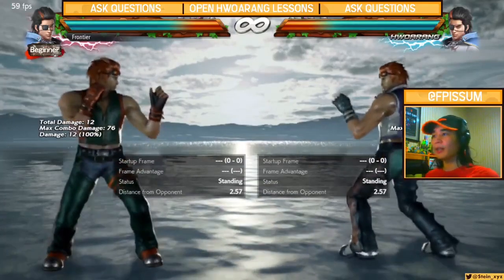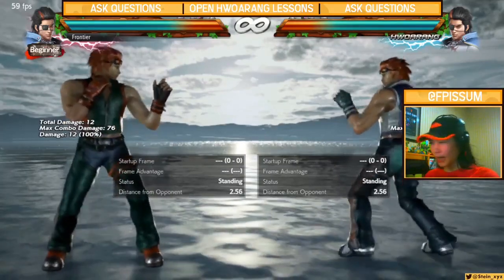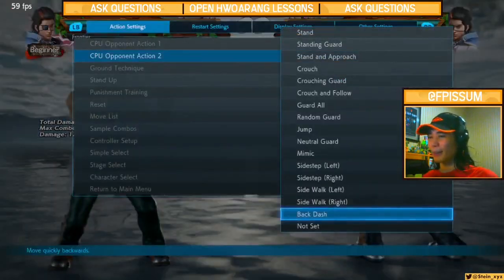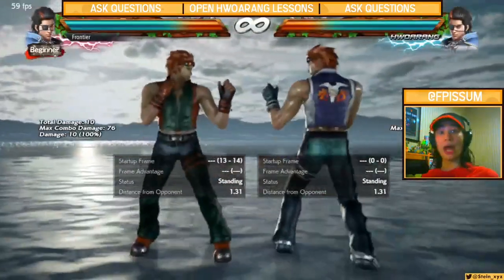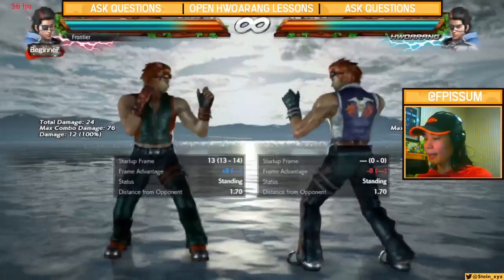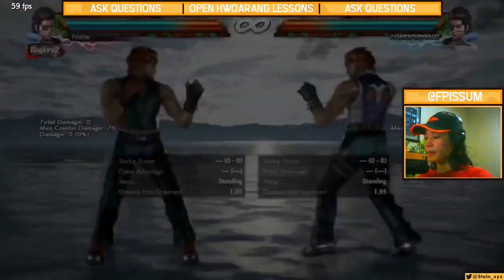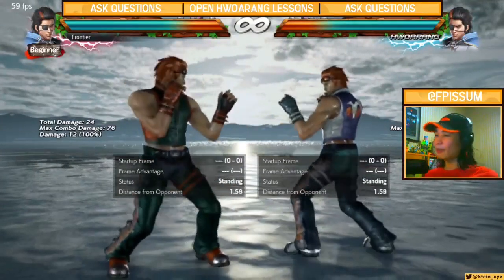This does not happen if you use the standard DF1 into DF1+2 — key difference. That's the main difference between these two DF1s: the pushback. Not counting what options track after the moves on hit. For a brief example, with Horang sidestep left: DF1 into DF1 works, but DF1+2 into DF1+2 is a big difference. Same with sidestep right — clear differences.